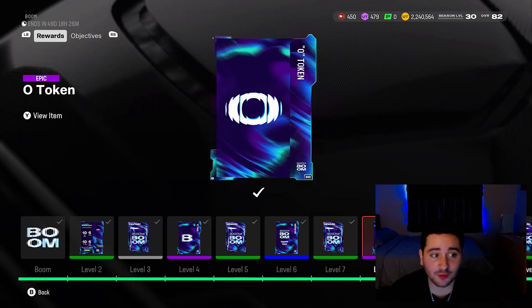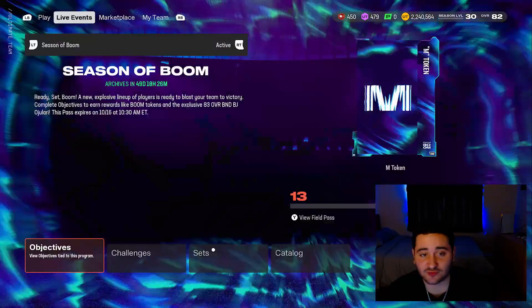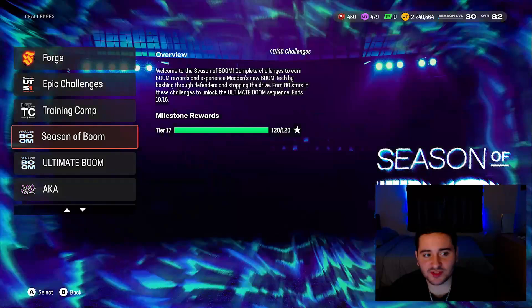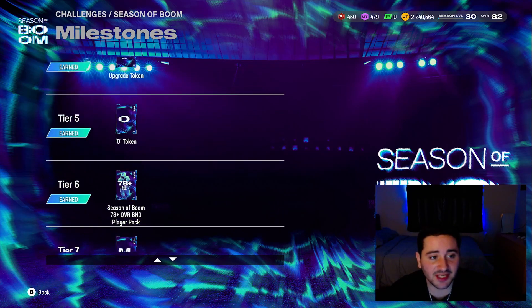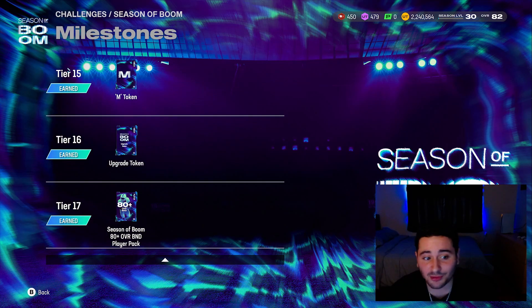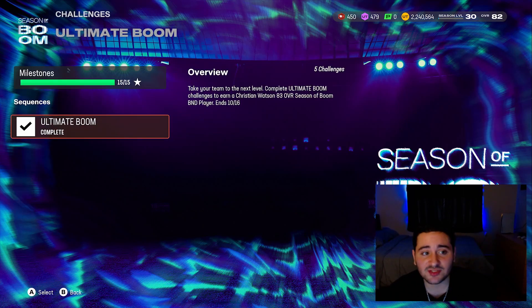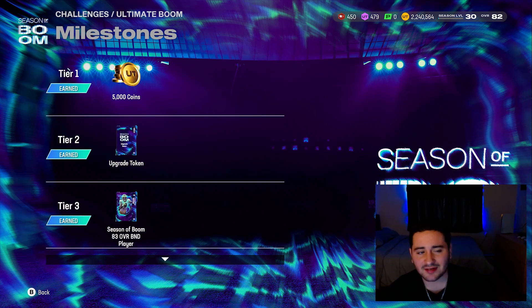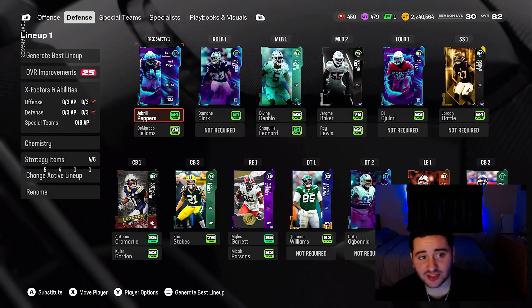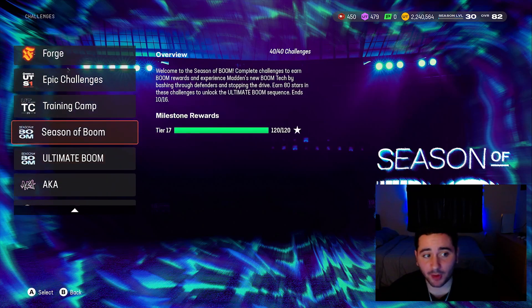Lots of people are pulling 85s out of those packs — even that 80-plus BND at the end. Make sure you get these Season of Boom solo challenges done. Not only that, but if you complete them you will also get a free 83 overall Christian Watson with 85 speed. You also get Jabril Peppers and Najee Harris — they start at an 80 or 79 overall and you use those upgrade tokens to get them both to an 83 overall.